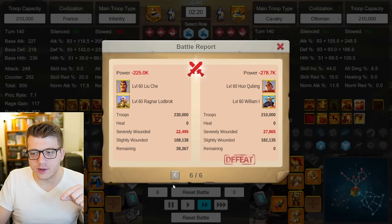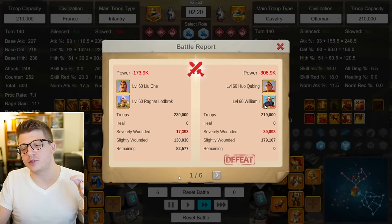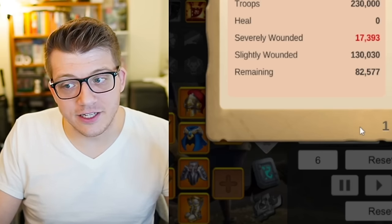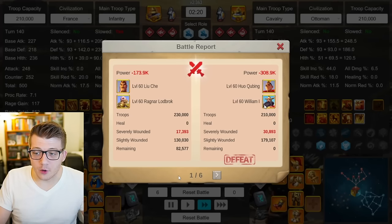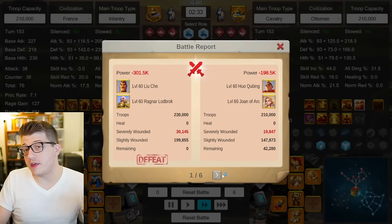Next I tested some cavalry pairings, starting with Huo William. I went back to the Ottoman civilization with the meta open field talent build and a 5% skill damage city skin. Liuche Ragnar wins, 39k remaining. Next report: wins again, 47k. Next: wins again, 41k. Next: wins again, 37k. Next: 50k remaining. Final report: 82k remaining. Huo William gets absolutely destroyed by Liuche Ragnar — though Huo is more of a single-target dueling commander, and William is more supportive, so a lot of his value isn't reflected here.